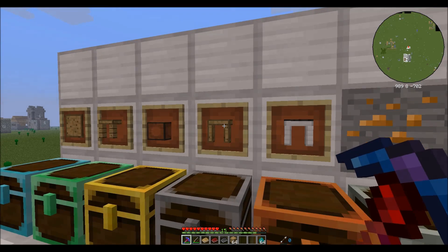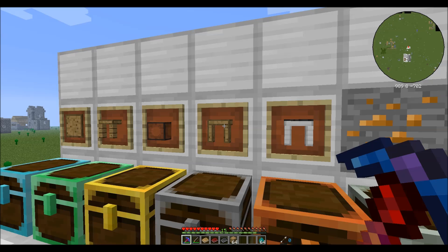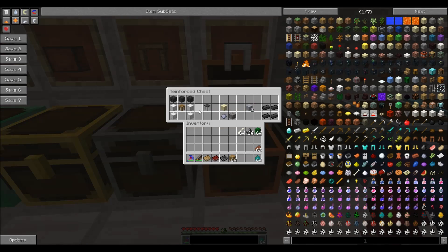This tool station is perfectly serviceable for your basic tools and weapons. If you want anything made out of metal, however, you will have to make yourself a tool forge. A tool forge is a little more complicated. You're going to need three seared bricks, four blocks of iron, and one of those tool stations — it's going to make you a tool forge.